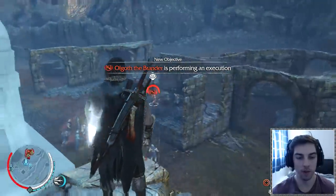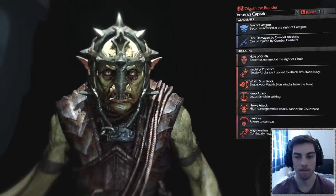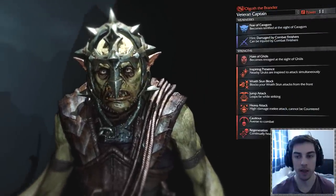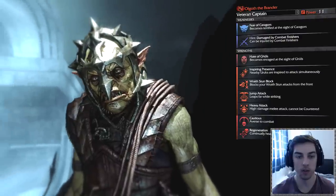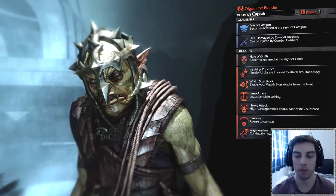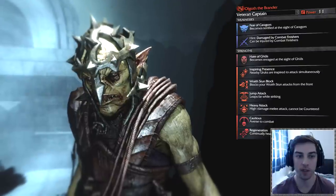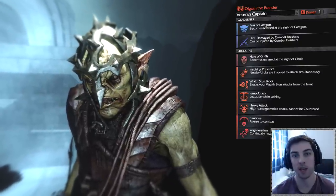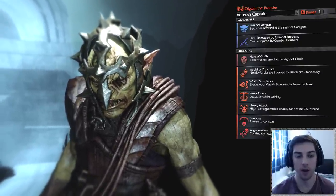We can press the wraith button R3 to look at his weaknesses. His fear is caragors and he can be damaged more than normal by finishers. I just unlocked a new ability — that dash attack with the bow now has a finisher. Instead of pressing X to dash to them, I press Square and that should be a finisher, so let's try that on him.